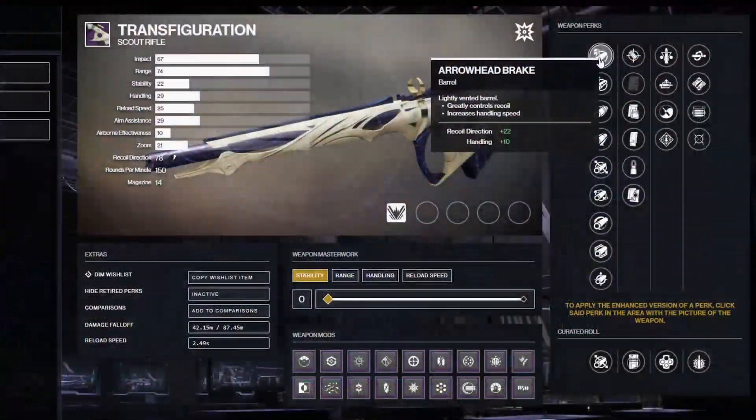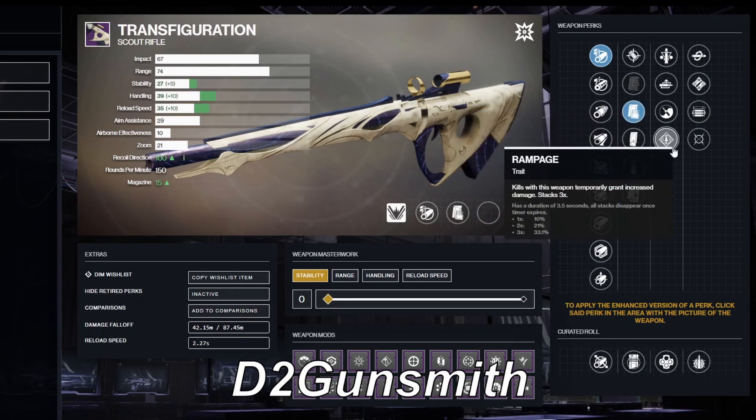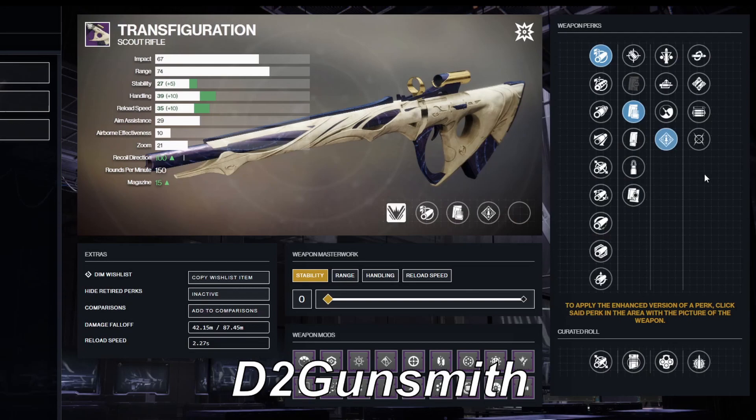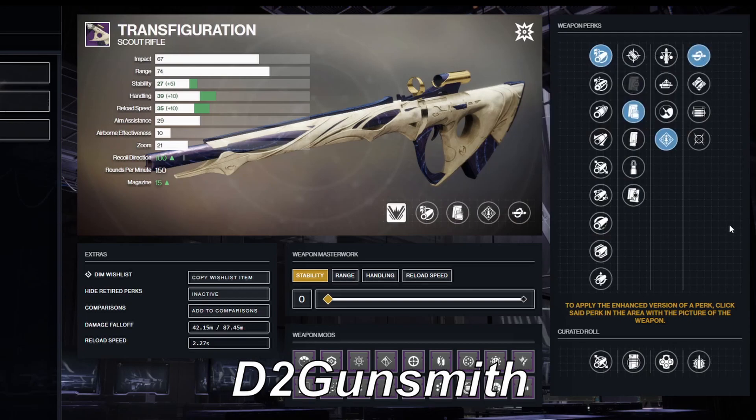The reason I've chosen this particular scout rifle is because it has the ability to roll with damage perks in both its final columns, as well as being only one of two available to drop in the game right now. In the third column, Rampage makes a very rare appearance, with Kill Clip available in the fourth column.